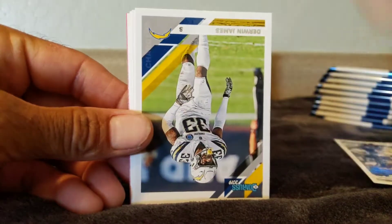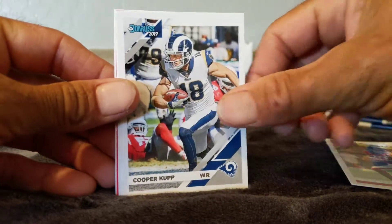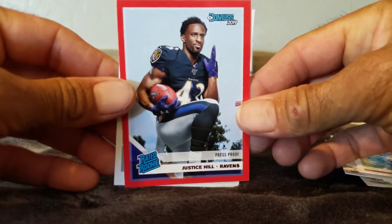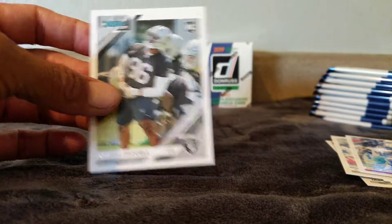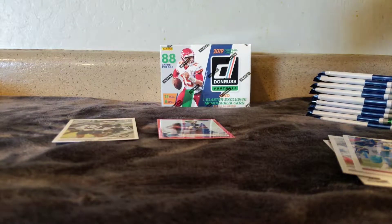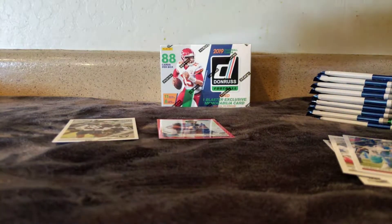Alright, Jason Witten and we got Derwin James, Mohamed Sanu, Cooper Kupp, Josh Allen, and a red Justice Hill — that's a press proof — and a Cullen Farrell rookie. Not bad. We're looking for Kyler obviously, Daniel Jones, Dwayne Haskins, Montgomery — maybe we can pick up some of those guys.